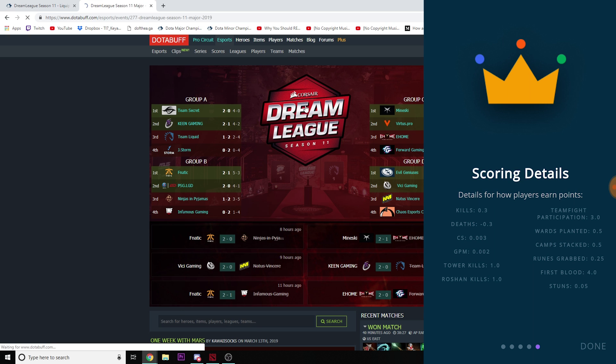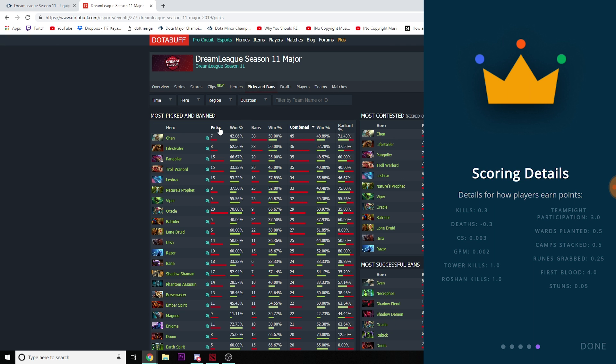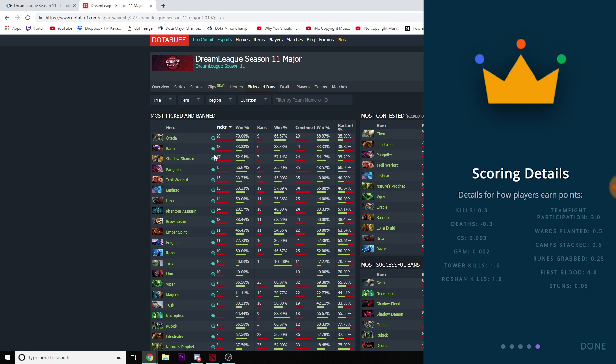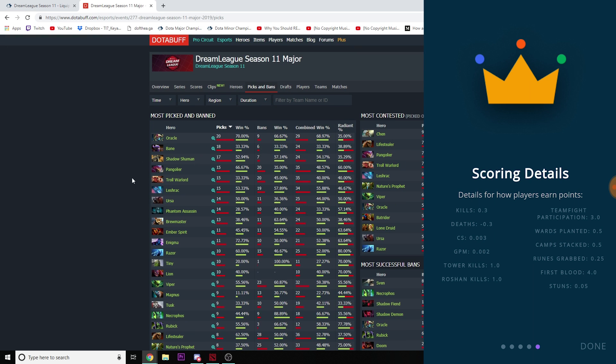Wards tend to be the highest point getter across the board. If you want to get hardcore about it, go into DotaBuff and look at the meta of the tournament — for DreamLeague we can see what heroes people are picking: lots of Oracle, lots of Bane, lots of Shadow Shaman. I believe roots count as stuns but I'm not totally sure — that would need to be clarified. Those popular supports — Oracle, Bane, Shadow Shaman — all have stuns.